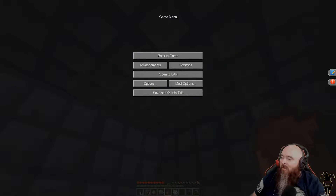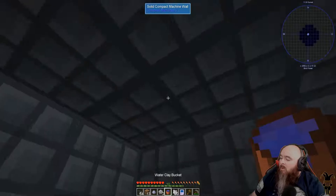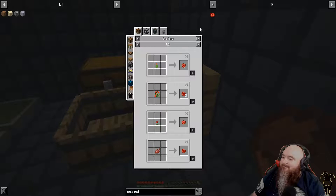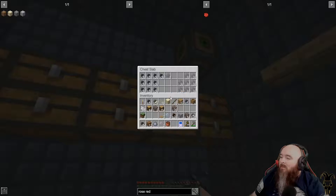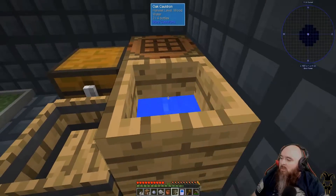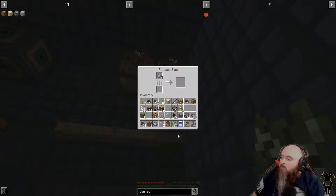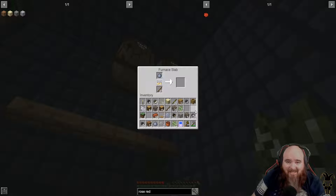We have all the water that we're gonna need - we got it all. Coal sapling is birch which is sand - we can get four. One two three four - we get four birch, two of them we're gonna keep and two we're gonna cook. The fuel, the time that stuff lasts - not what it used to be.